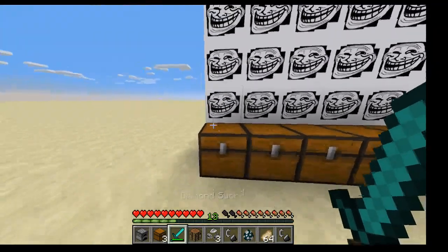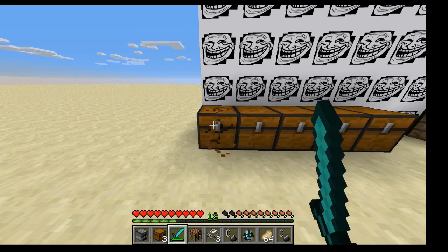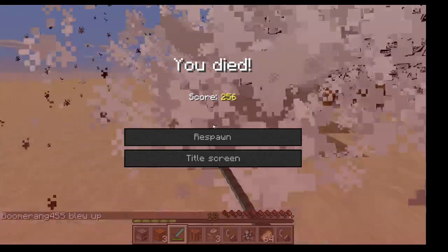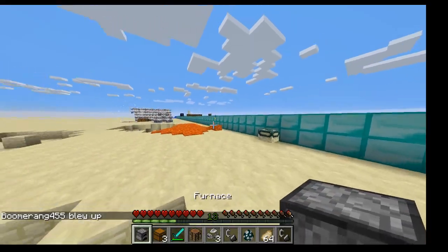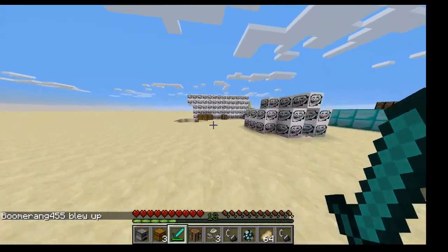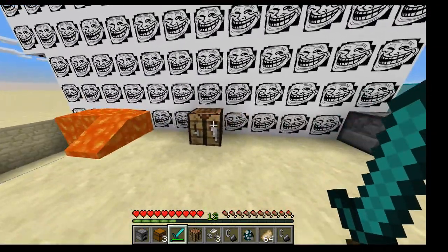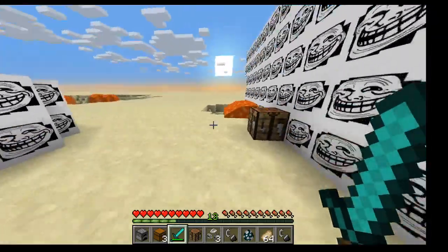First one: a troll chest. What happens if I cut it? I die. I forgot - I knew there was an explosion somewhere, I forgot where. So when you cut it, you die. Although, if you open it, it becomes lava. That'll be last.